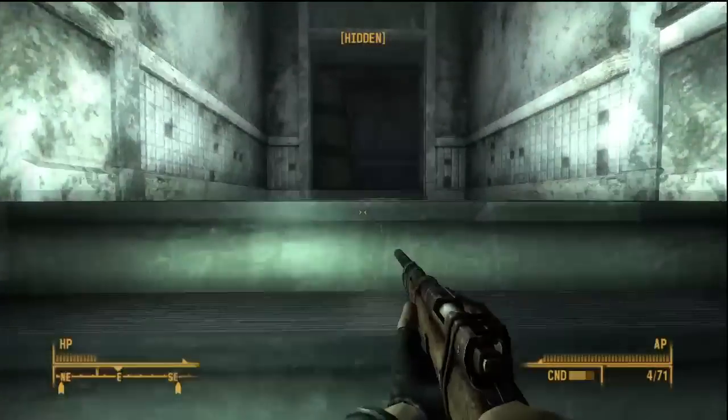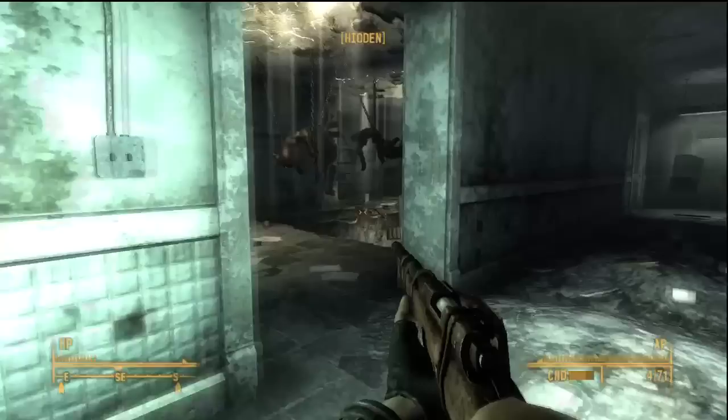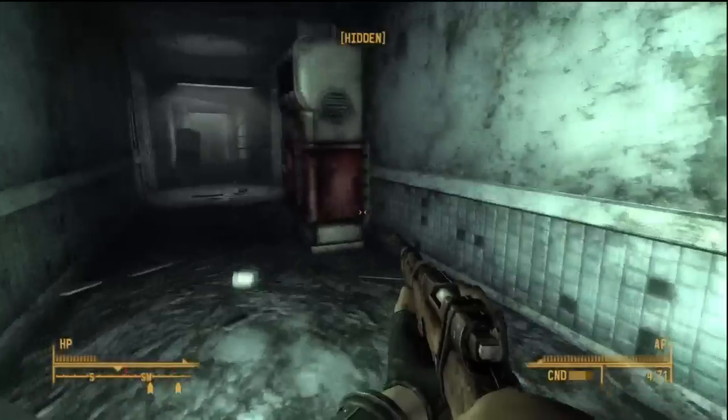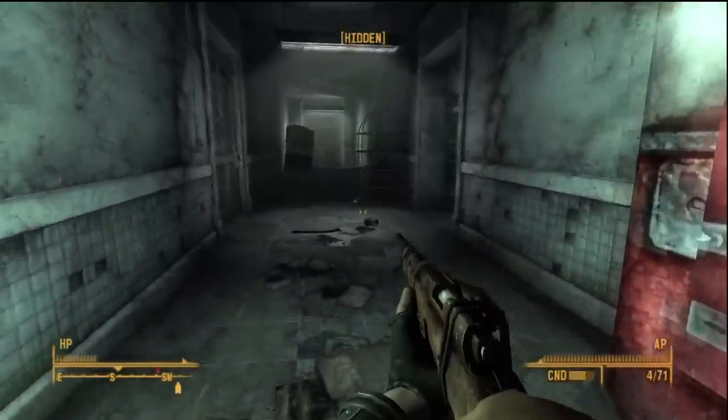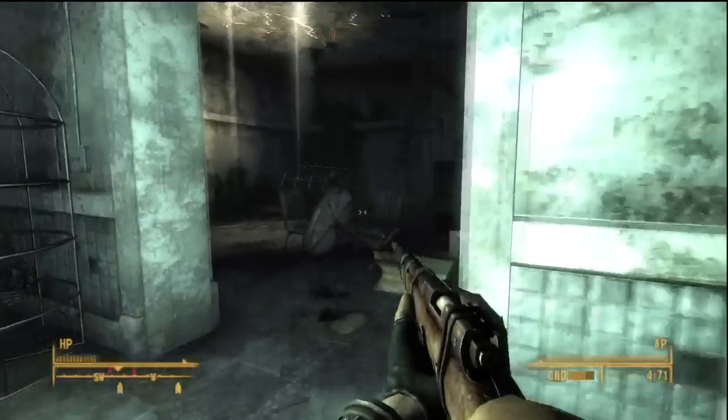Okay, now when you come up here there's going to be a doorway that you need to proceed through, and in the back far corner is a turret. If you're fast enough you should be able to pull off two shots on this turret before it acquires you and starts shooting at you.